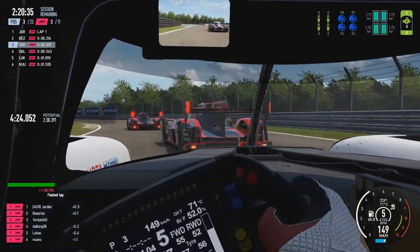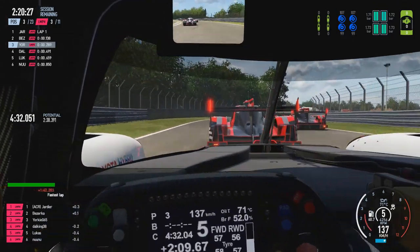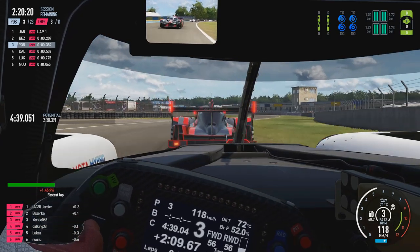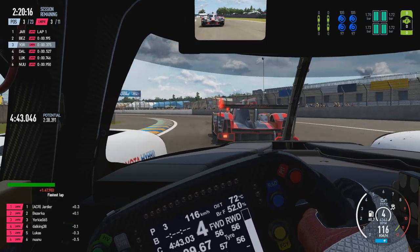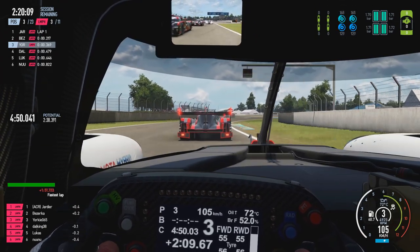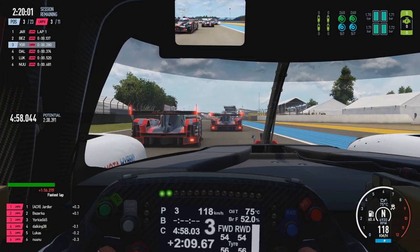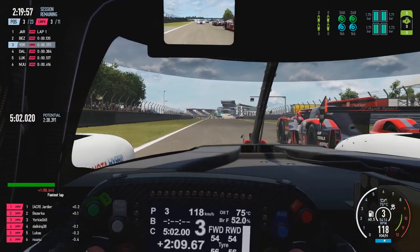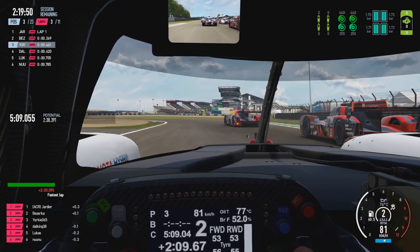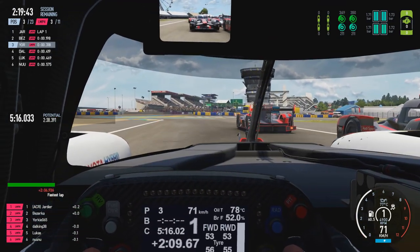Jumping ahead through time towards the end of the formation lap - coming up towards the formation point where we'll form up two by two to get the race underway. The race is going to be about two hours and 20 minutes of actual racing, and it is due to rain later on as well, so I set up the car appropriately for the circuit but also the later conditions, as running very low wing will be tough when it gets wet. Just on and off the brakes at the moment trying to generate some heat back into the brakes and tyres after they cooled during the formation lap.